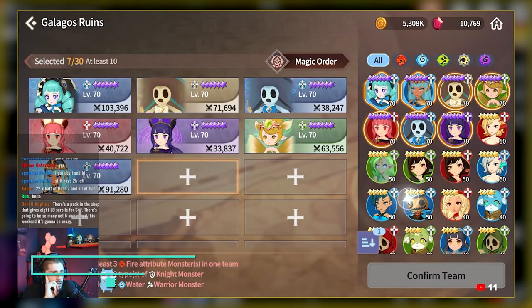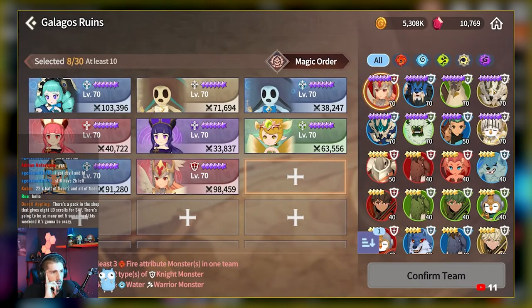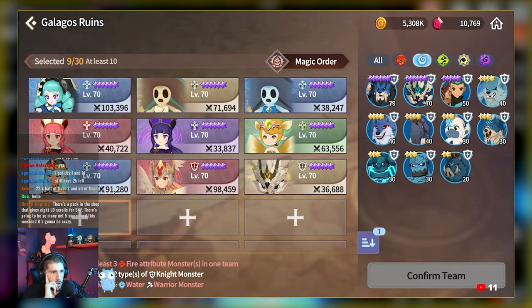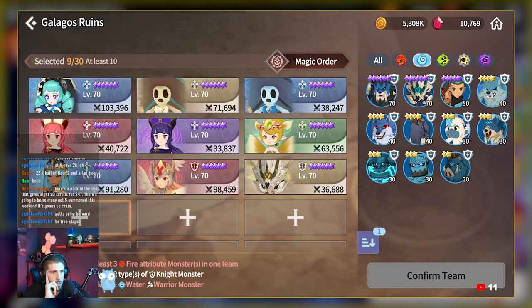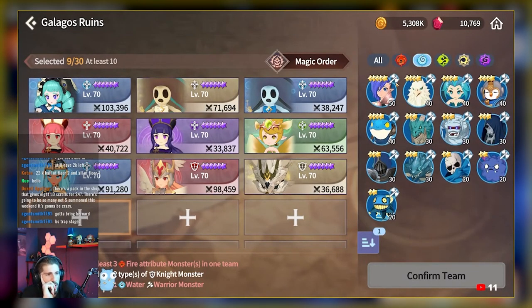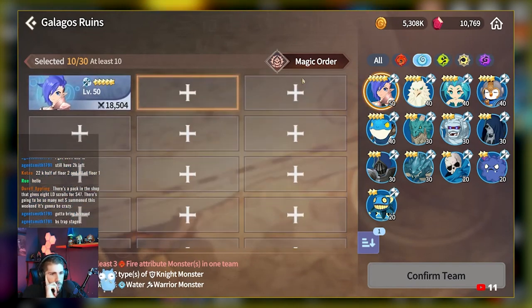The next thing you will need to do is choose what monsters you're taking in with you. You have to bring at least 10 but no more than 30. At this point, most of us probably have at least 20-ish monsters that have been leveled up to 70 and mostly skilled up, at least some of our 3 and 4 stars. You will need to build a variety of monsters for this content, so it's time to start making some hard decisions with your materials. I barely had 30 level 70 monsters, so I pretty much just brought everything that I had. There is a requirements list at the bottom that describes what types of monsters you will need to bring, and it will light up when you have met the criteria — though you don't necessarily have to use them on any particular team.